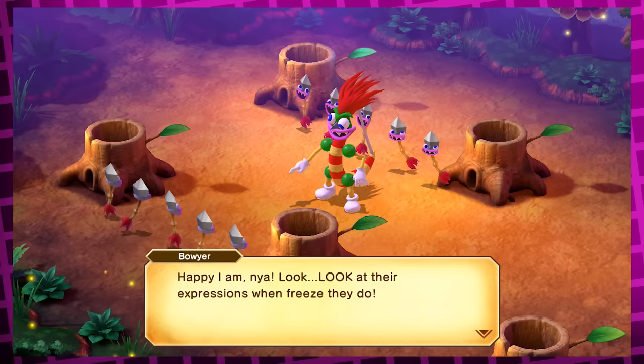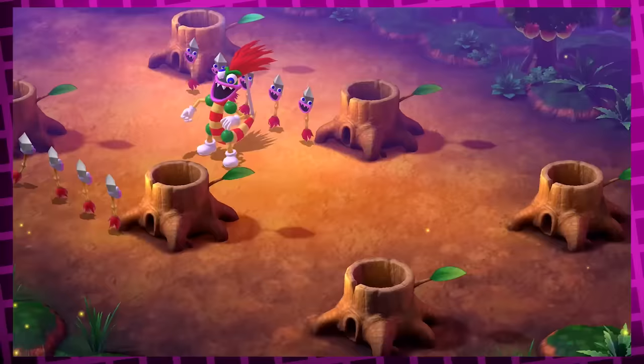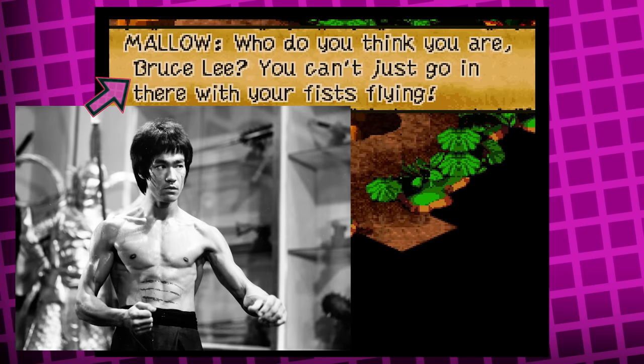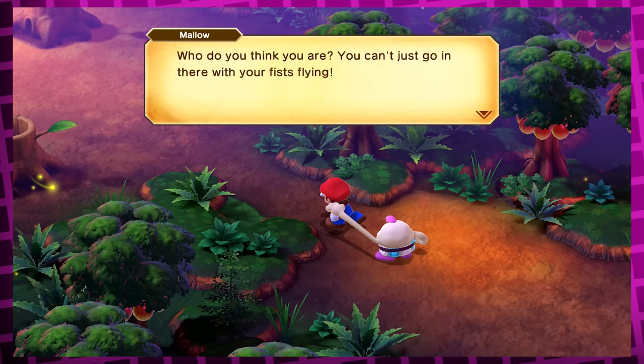Speaking of which, fast-forwarding a bit: when you finally catch up to Bowyer in the forest maze, Mallow says to Mario that they've got to do something, to which Mario just starts wanting to throw hands. Mallow stops Mario and says 'Who do you think you are? You can't just go in there with your fists flying.' The reason I bring this up is because in the original, Mallow actually said 'Who do you think you are, Bruce Lee?' — a reference to the real-life martial artist. Mallow's sentence still works in the remake, but it's a shame they removed the reference. Maybe they were afraid of some legal trouble, so I understand the removal.